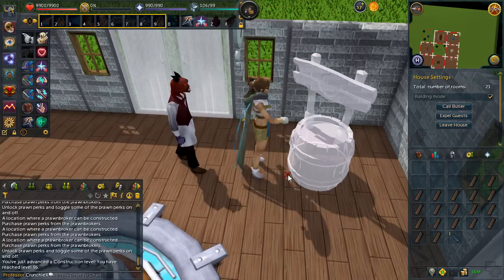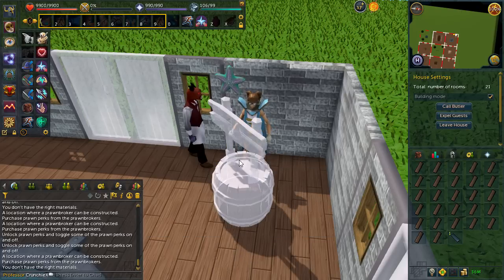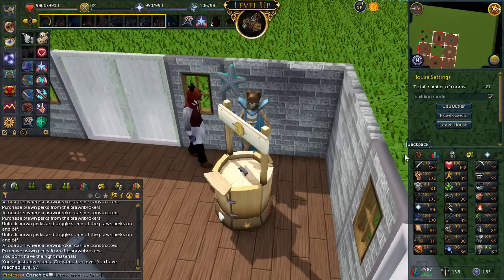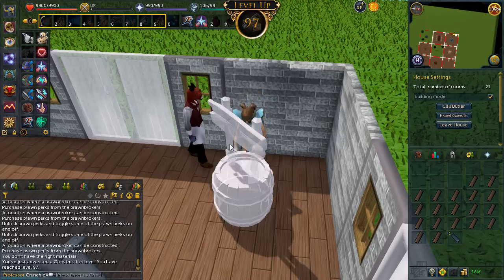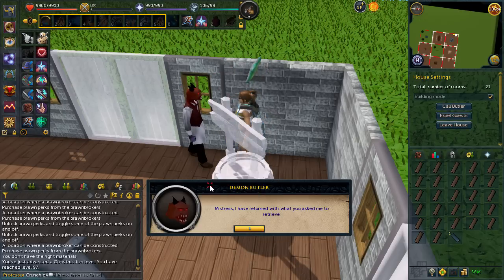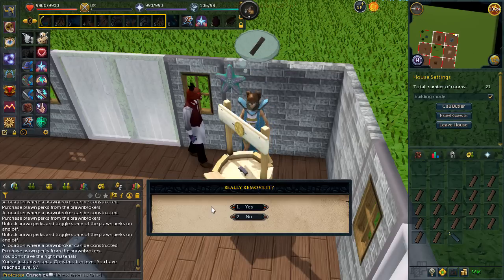I should have woken up at 6am today, not 7, because I'm actually about to get 97 right now. But there's only an hour left of double XP and we have two hours worth of XP to get through. I'm currently training at around 1.2 mil an hour, which is really good XP, but it's pretty much exactly one hour behind what I need.